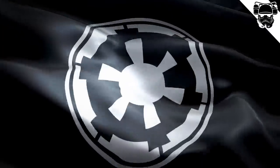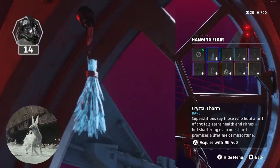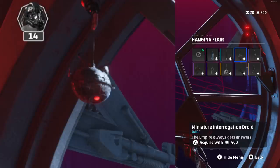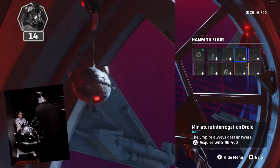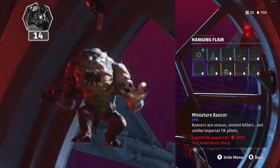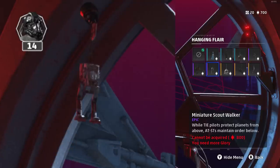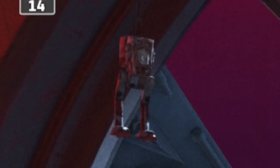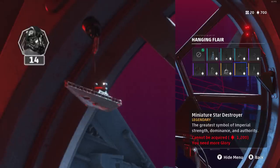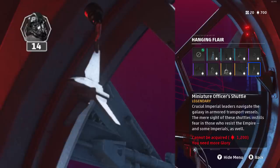Hanging Flares. Empire side: A Crystal Charm, an Imperial ID Badge, a Miniature Interrogation Droid — which you'll recognize from A New Hope — a Krayt Dragon Tooth, Miniature Rancor, Miniature Scout Walker (Chicken Walker), Stormtrooper Helmet, a Miniature Star Destroyer, and a Miniature Officer's Shuttle.